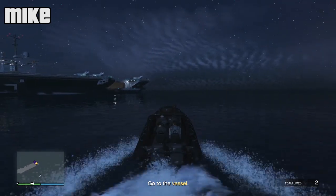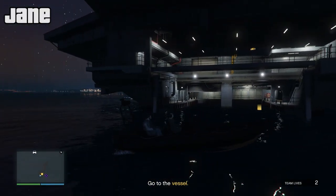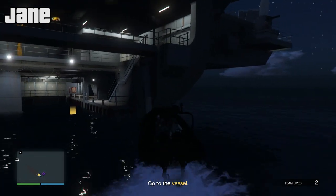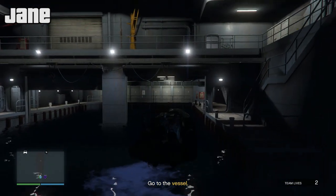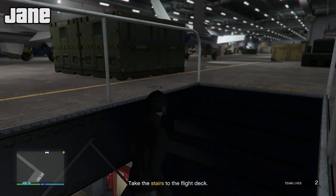Oh sweet, he left the back door open. In there — here we go. Hello, the military. Your parking's dreadful. Make your way through the hangar and take some stairs up to the flight deck. All right, stairs up to the flight deck — let's do it. Masks on and guns out as well.